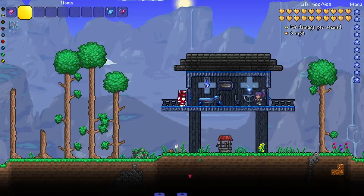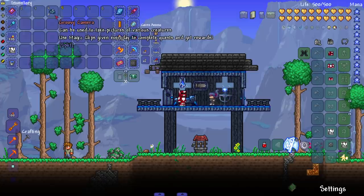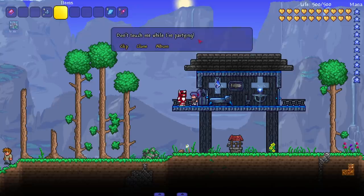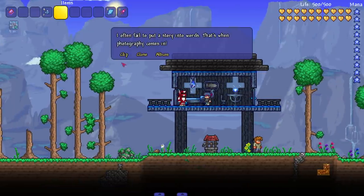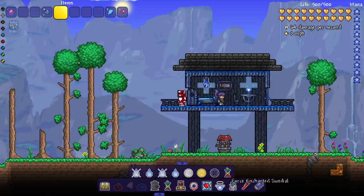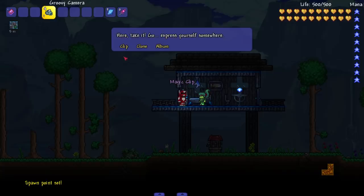Probably my favorite feature added in this update: the camera slash photographer feature. You talk to the scutterbug NPC who gives you a clip — essentially ammo for the groovy camera — once per day. During testing I messed with the time which broke the daily cycle, but once a full in-game day passed she handed over the clip properly.